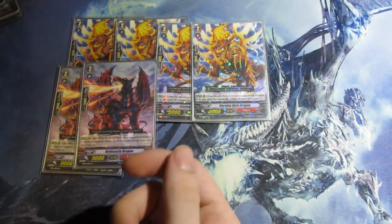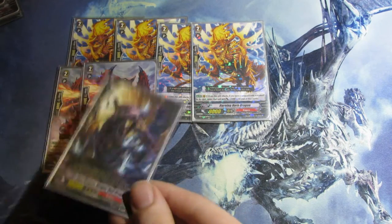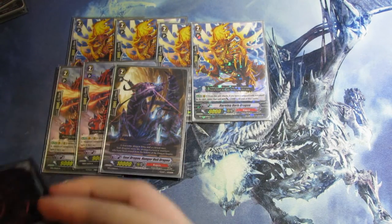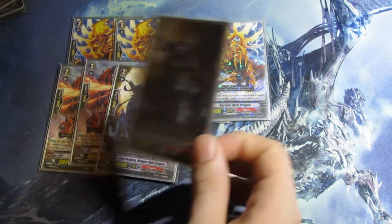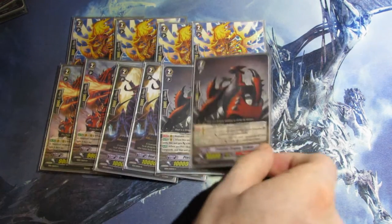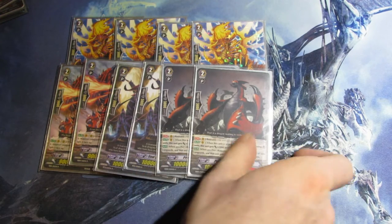Next, I run 2 Belicosity Dragon — he's our damage un-flipper, because this deck does use counterblast somewhat. The End uses 2, and Red Pulse uses 1. Next, 2 10k vanillas — any kind will do, I like these so that's why I'm running them for now. And then I run 2 Prowling Dragon Striken. He's a pretty good card, especially in this meta with all the archetypes and stuff.